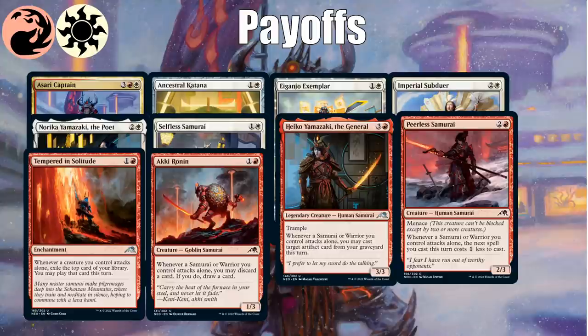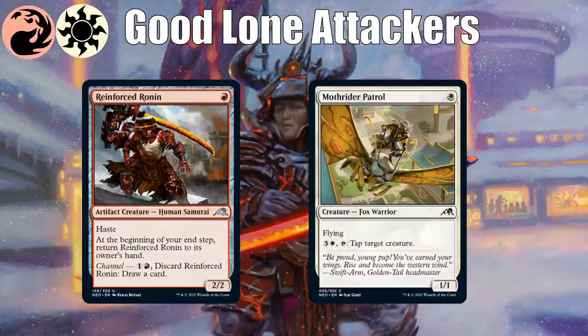Two good lone attackers that slot well into this deck: Reinforced Ronin and Mothrider Patrol. The Patrol is a one-mana 1/1 evasive creature, so getting those buffs is great. Reinforced Ronin can just keep coming down as the lone attacker — first it's a surprise one-mana 2/2 with haste, then it gets all the buffs from your samurais and warriors, and you can also channel it away.